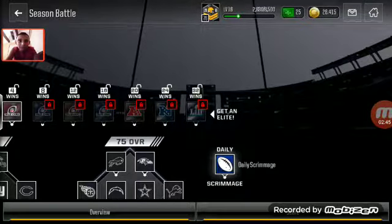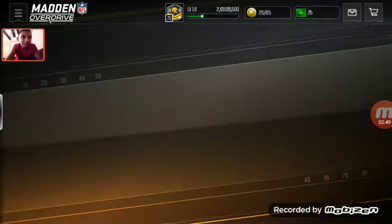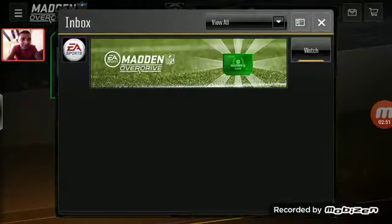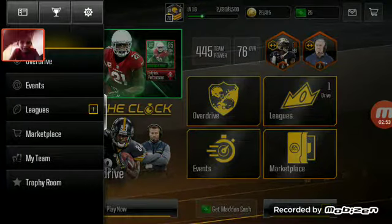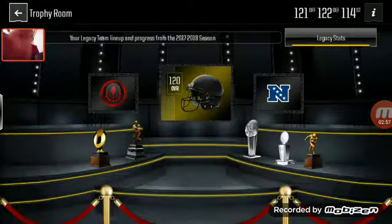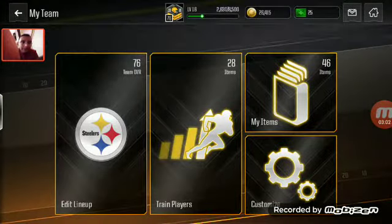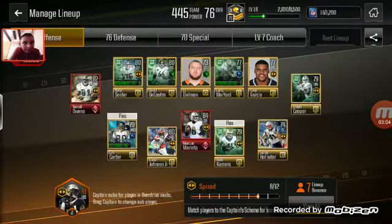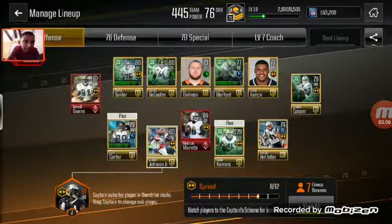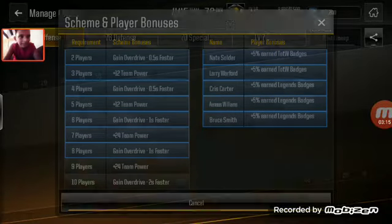I got 26,000 coins sitting and my team is looking like a 76 overall — not that bad, pretty solid all around. My boosts are pretty high. If I have nine players that's awesome — you get 24. This is the defense.